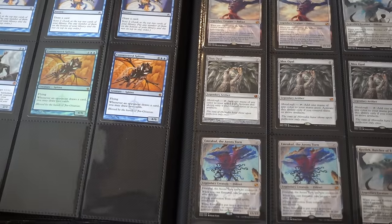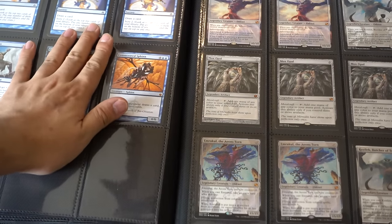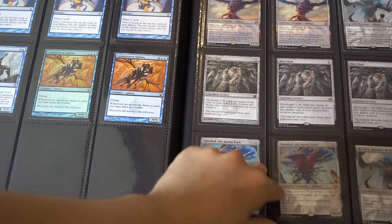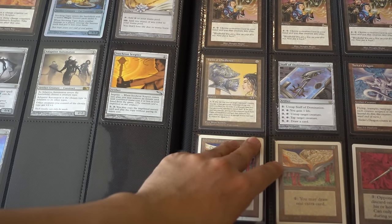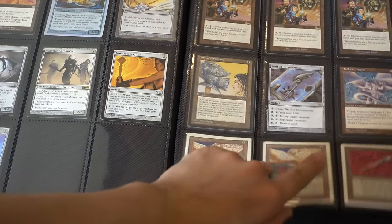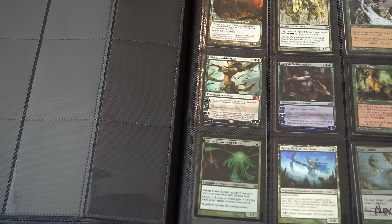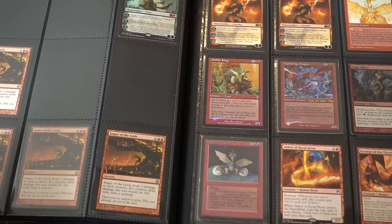Ancestral Visions is a very good card right now. This is not for trade — this is actually going to one of my EDH decks, going right back to my EDH deck. I didn't feel like I needed it but I really did. This is a pricier card; I like it because it has lines on it.